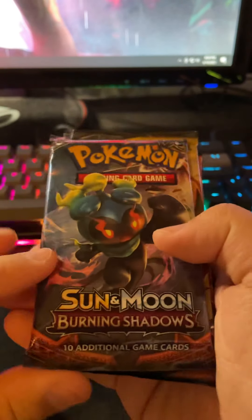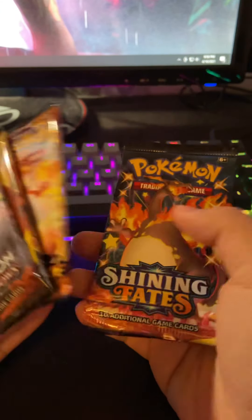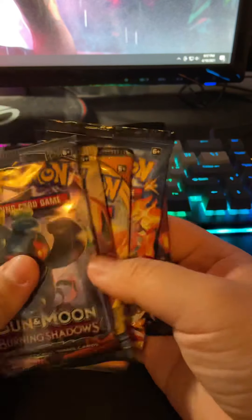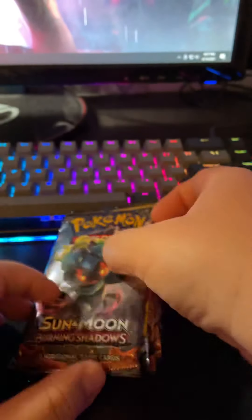Alright, quick video — Zard hunt number three or four, I don't remember. So: Burning Shadows, Unbroken Bonds, Darkness Ablaze, Shining Fates, and Hidden Fates — all Zard packs. Burning Shadows doesn't have Charizard pack art, or if it does I don't have it. Let's get right into it.